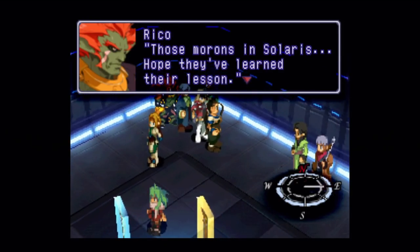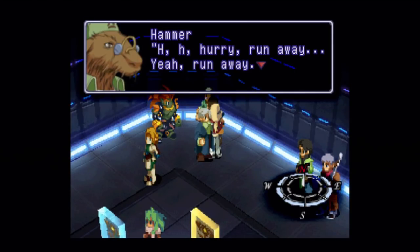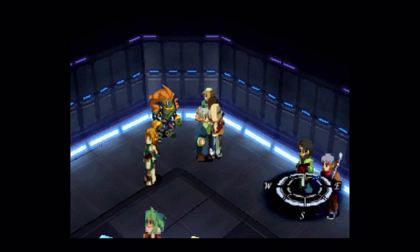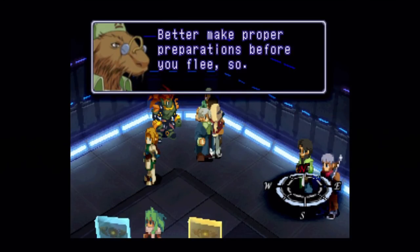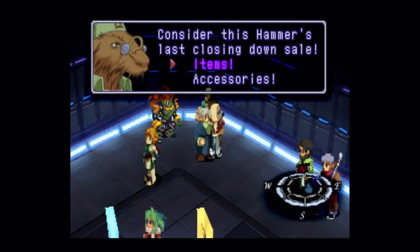I don't think so, Rico. We've kicked their ass at every turn, practically. If you talk to Hammer here — I like how he's hanging out with Rico, the two of them, nice little touch. You can buy items or sell stuff. I've already sold my excess items off-screen. I guess Hammer's not gonna take no for an answer — I can't cancel out of it until I go into the shop.